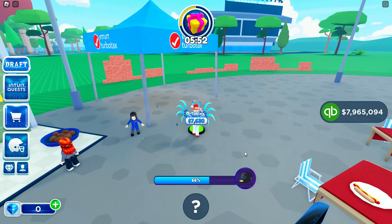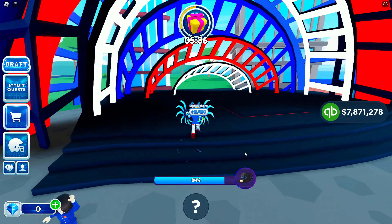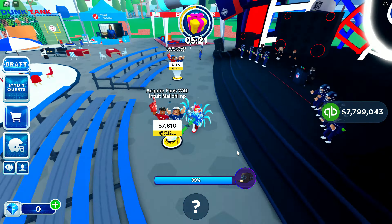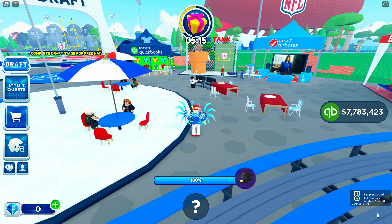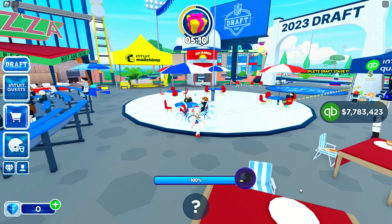So if you've already played before and you've got a bunch of money in your inventory like I do already, then it shouldn't take too long to just go through and hit the buttons and get everything you need. Otherwise you might have to wait a little bit of time. Here we go — the last button right there. Once we step on that, you can see we've got the badge there on the bottom right hand corner of the screen for the NFL draft cap.